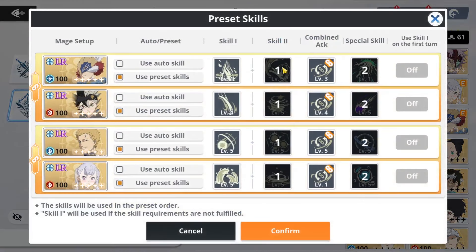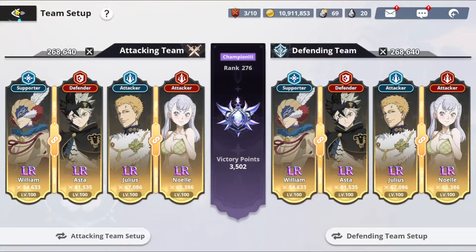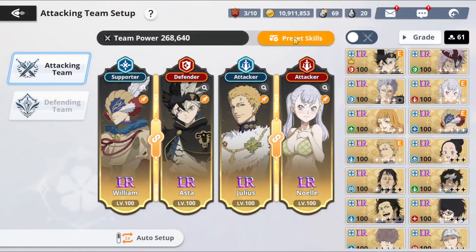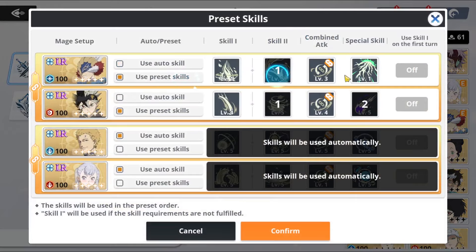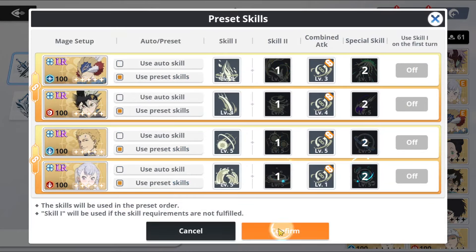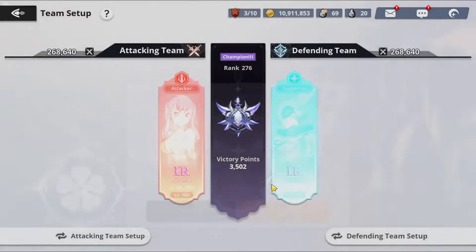The way I have it set up is: skill 2, ultimate, skill 2, ultimate, skill 2, ultimate, skill 2, ultimate — so everything is going to be the one-two pattern. It's going to really help you out when you're actually trying it out. Let me go ahead and set this up so you guys can see it in action. For the most part, it's actually not that bad — it's pretty dang good.